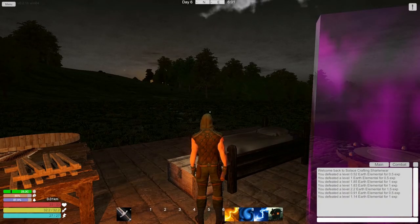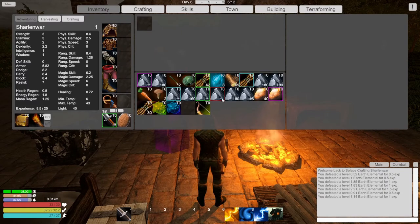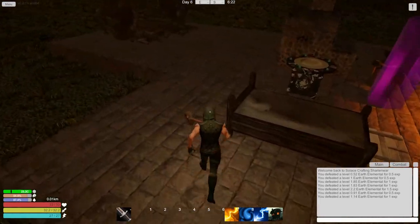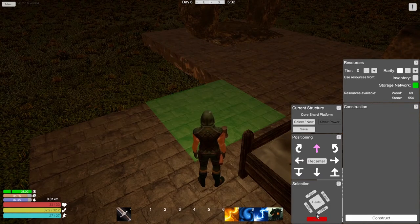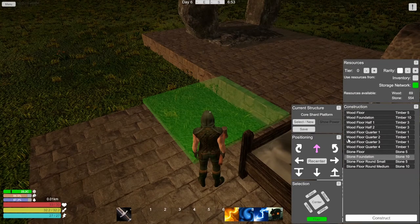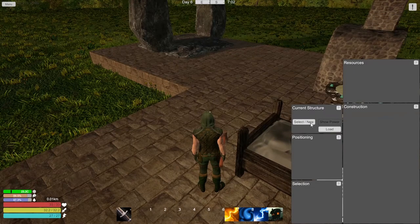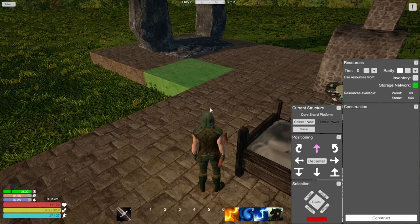That teleport is so useful. Here we are - going to get a little bit of lag probably because we're back here and it has to load everything in. Not too bad this time. Now we have a bunch of stone. Can we pick up these blocks? Building, select this one - deconstruct free. Do you lose the resources? 554 stone - oh it looks like you lose it. Four shard platform - yeah looks like you lose it. Fair enough.